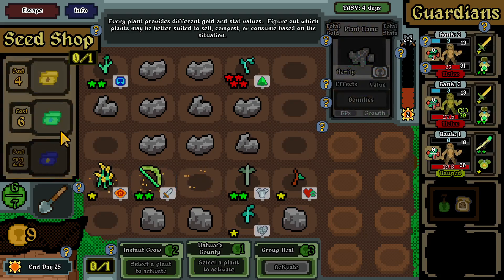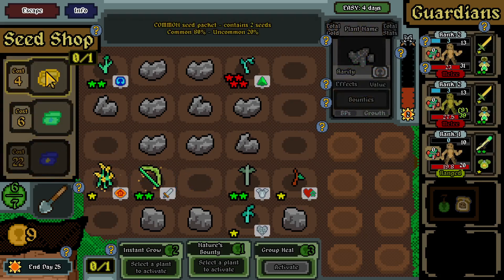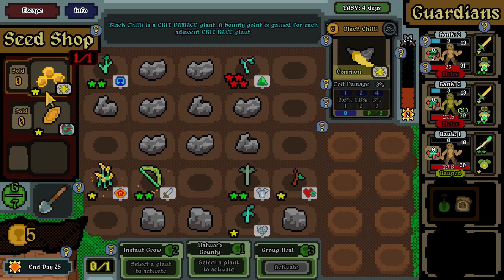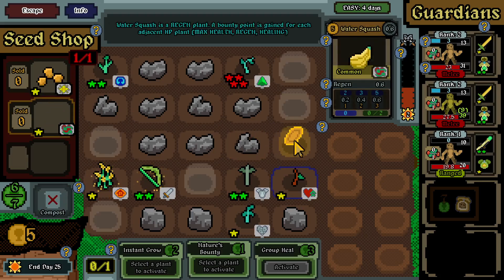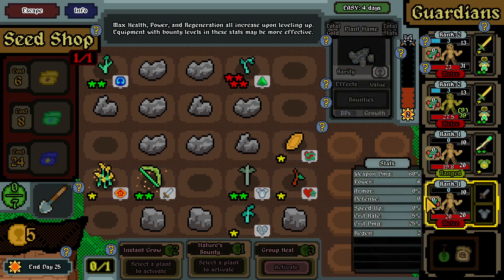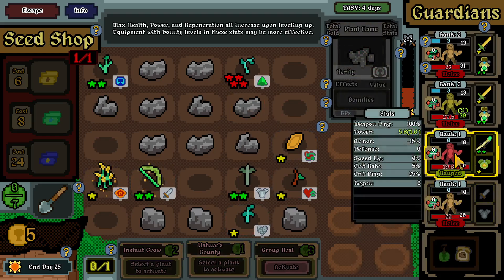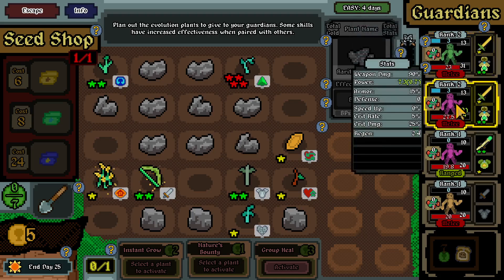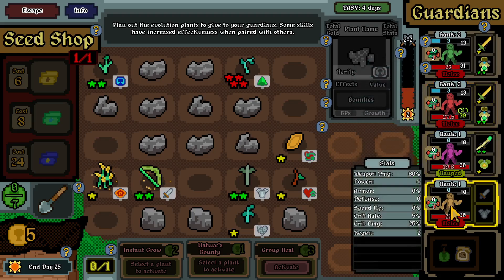Popped spinach - sell it. We got a crit damage plant and a regen plant - gonna go with that. We can compost this and get a new person - huzzah! Make them pink - this one's gonna be the tank. Let's make them dark green. This one's gonna be red, and this one we'll probably give a bow - let's make them yellow.